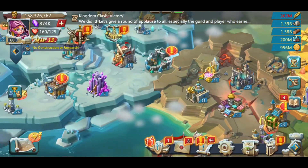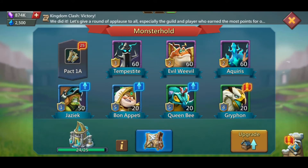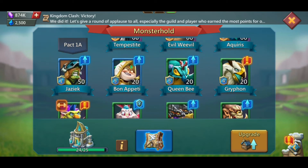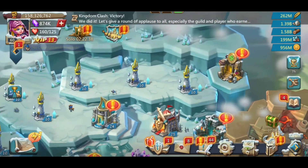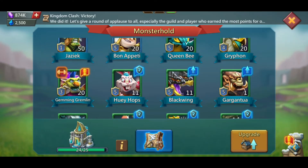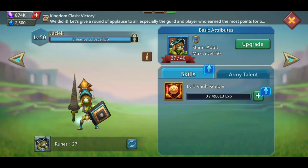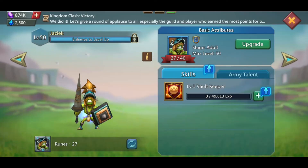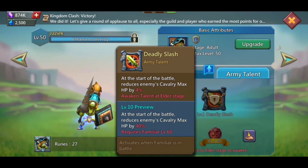In terms of familiars, I've got three maxed and I'm slowly working on the level 5s. Usually I do it when Halos is available in Tycoon. I'm working on getting two more level 5 fighters — Hui and one other. Right now I'm focusing on one particular familiar whose talent reduces enemies' cav max HP.